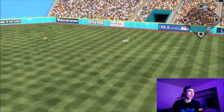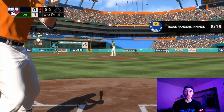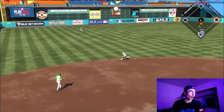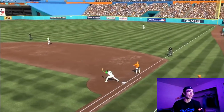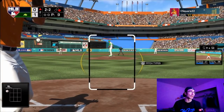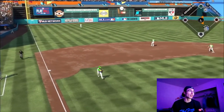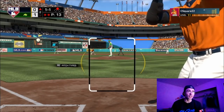With two outs and Gagne up, he sends one into the gap — I thought it would get past the right fielder but he makes the play. Alex Bregman is up at the plate — one of the diamonds I drafted in this BR draft, definitely a good card. He beats out an infield base hit. The reason I'm referencing the stream is because I live streamed this BR game over on Twitch.